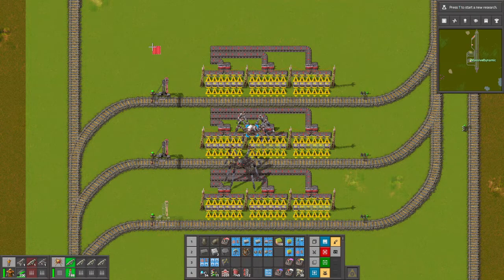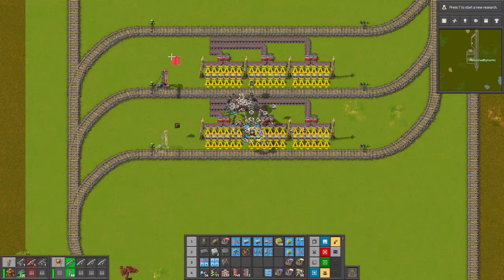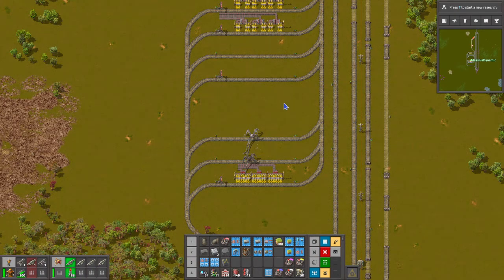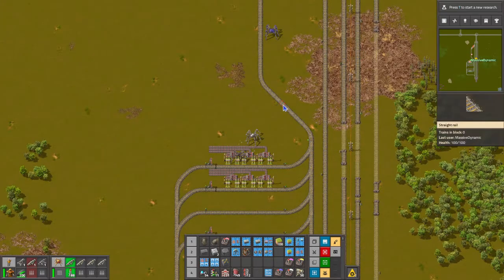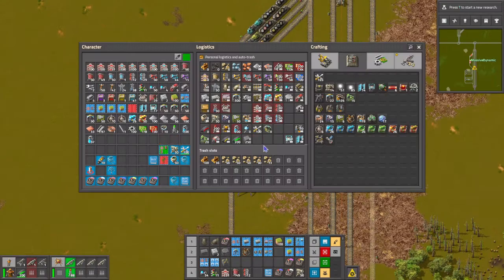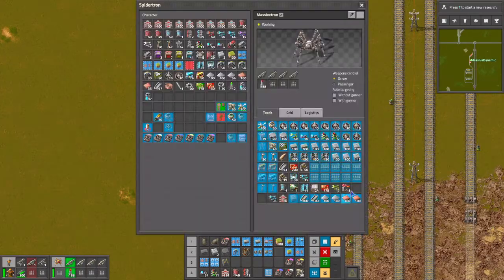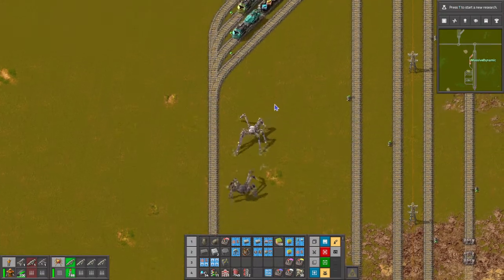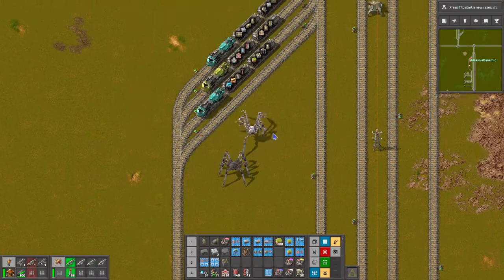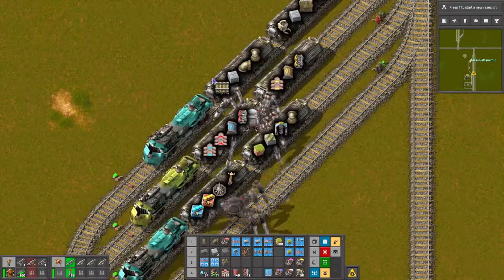We'll remove that, and we'll remove that - we don't need it. We'll just need the one output. So let's see, we do need some train track. I think we're okay on beacons and things, but we can always - yeah, we have beacons. So we'll probably need some modules. I don't know what's in the black Spidertron - he's got some modules with him, so we should be okay.